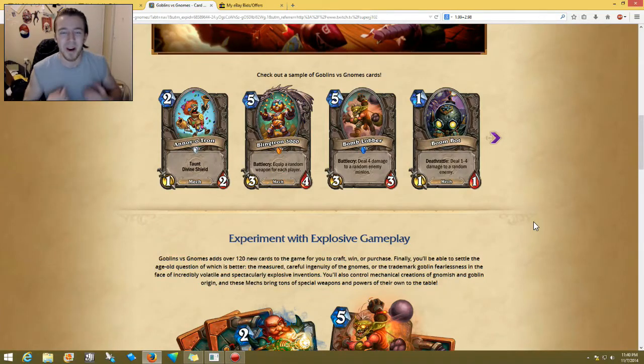Hey, how's it going? My name is Christoph Sorz and today I'm going to be going over the new Goblins and Gnomes cards for Hearthstone. At some point — I'm not sure exactly when — there will be, as you can see right here, 122 new cards for the game that you can craft or purchase. I just want to talk with you guys a little bit about these cards.